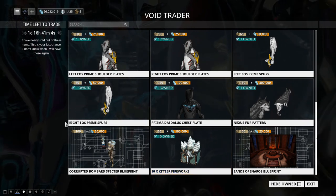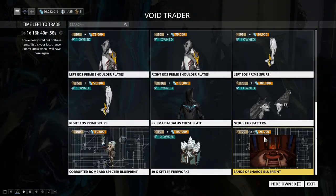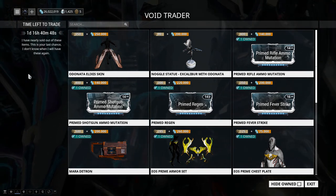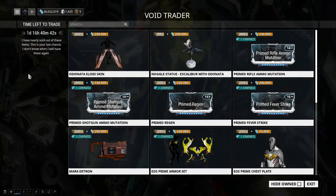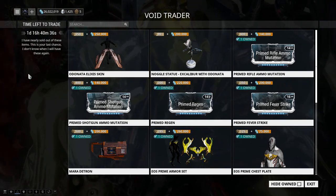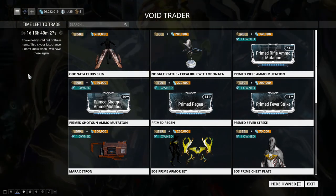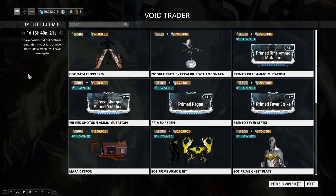Container Fireworks — don't waste your ducats on that. And for the Sands of Inaros: if you don't have Inaros, go for it; otherwise don't waste the ducats. That wraps up the 87th rotation of Baro Ki'Teer. If you found this video useful, let me know in the comments — I always take suggestions to heart. Please like and subscribe if you haven't already. Thanks, and I'll see you Tenno in the next video!